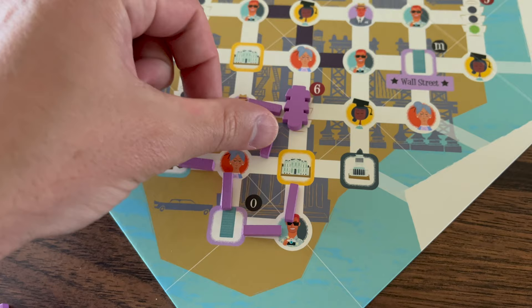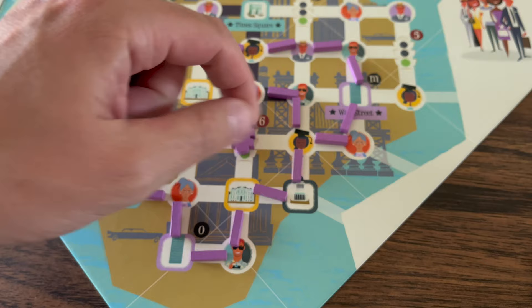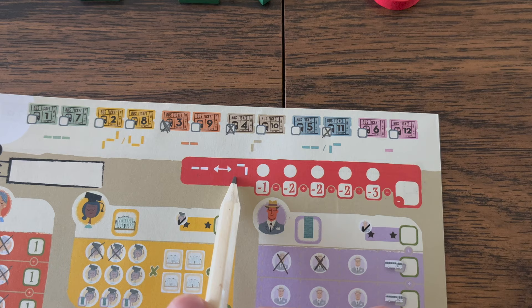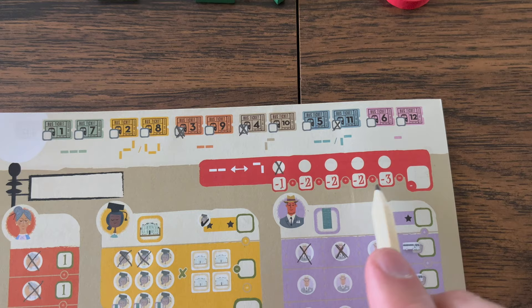When forming your route, you can never double back on your own route. If you end up on the same intersection as one you've already visited, you are eliminated from the game and score zero points. However, you can change your assigned route if needed — adding a turn, removing a turn, or changing a turn to a straight — always placing the same number of segments. You mark the first box on the top right of your player sheet and add negative points, but sometimes it's better to take the penalty than get eliminated or stop at unhelpful locations.